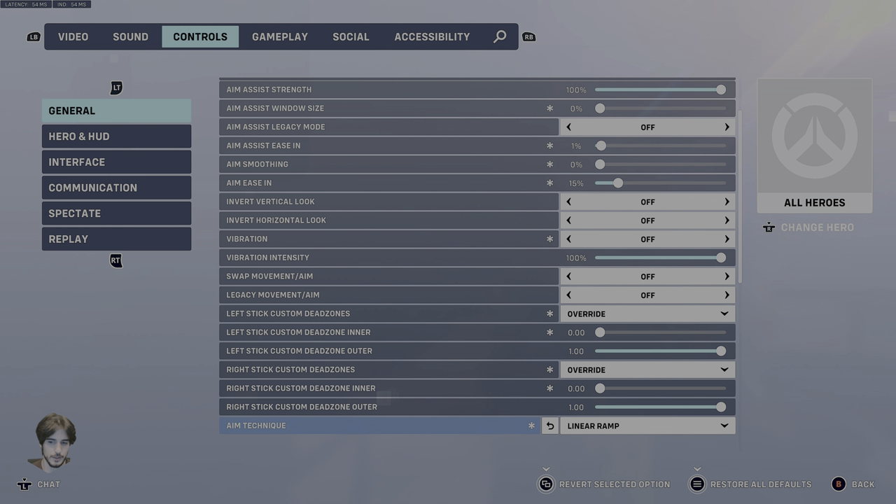Aim Technique should be Linear Ramp. This isn't really up to personal preference anymore now that we have access to the Dead Zone settings. You need to be on Linear Ramp or else you're kind of throwing. Dual Zone used to be a viable option, but now it's been rendered obsolete. Exponential has always been terrible and is unfortunately still terrible for pretty much everyone's joysticks.